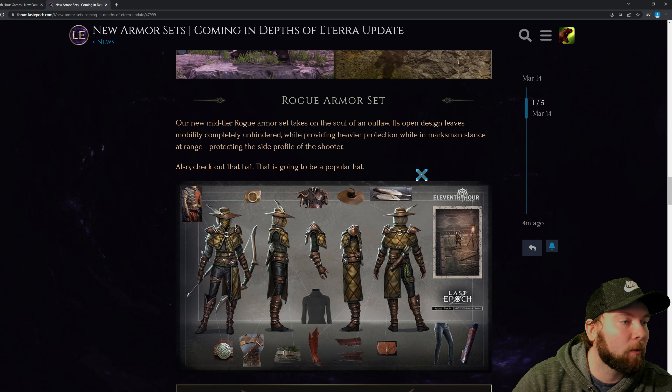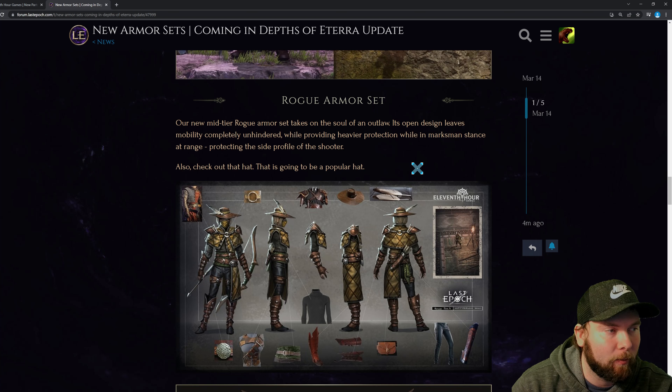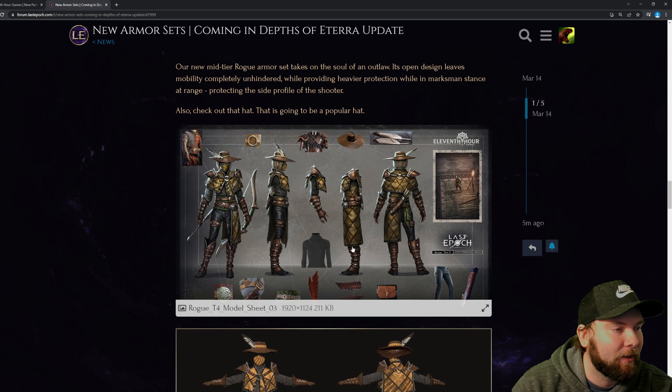For the Rogue, the new mid-tier Rogue armor set takes on the soul of the outlaw. Its open design leaves mobility completely unhindered while providing heavier protection while in marksman stance at range, protecting the side profile of the shooter. Also check out the hat — that is going to be a popular hat. As you can see, it's got that single feather coming off. You're extra padded on the side, especially when shooting from a side stance with a bow.